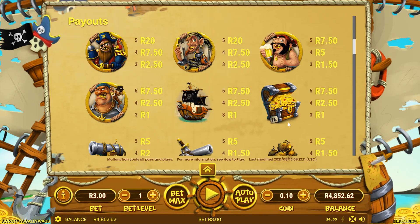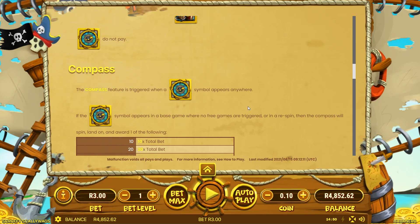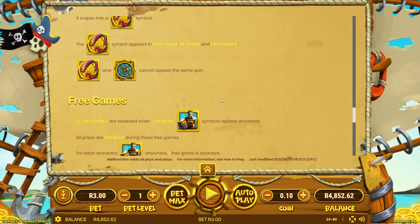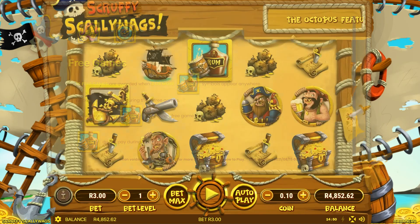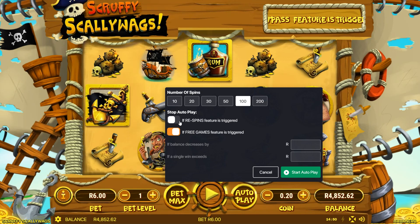Let me check the symbols — I've got this one set up quite differently. Compasses. The compass feature is triggered when a compass appears anywhere. The octopus, a couple of free games. The 15 free games are awarded when three or more rum symbols appear. Let's put this up to about six bucks — as close as I can get. I'm going to put the auto play on for 100 rounds. All right, let's go.